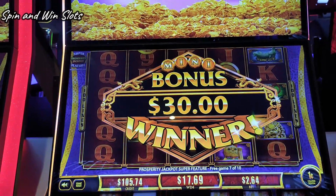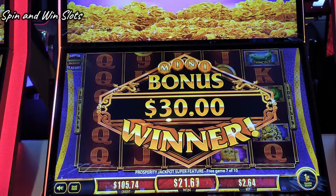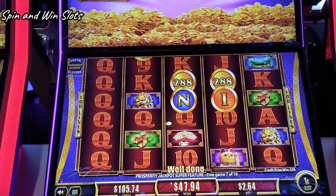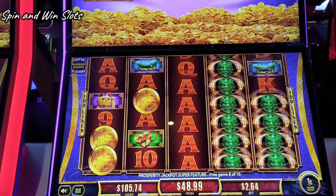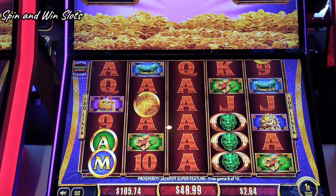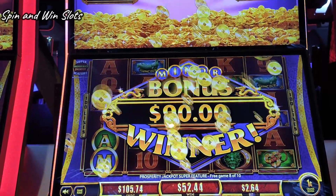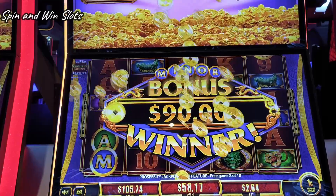Going on eight of ten spins — we need that minor right here. Maybe a full screen. Throw all those dragons out there. Oh, full screen dragon — I'll take that. Come on, lots of coins. Never enough. Yay, we got the minor! Not bad, not bad. We still have two more spins, so we can get the M and the R.